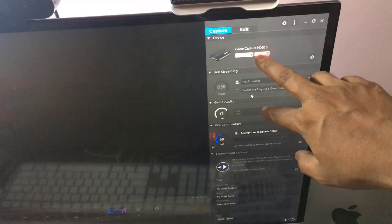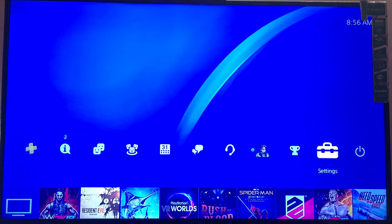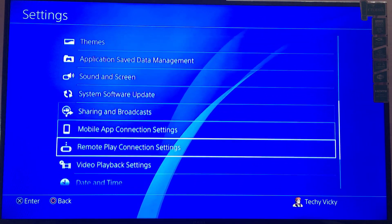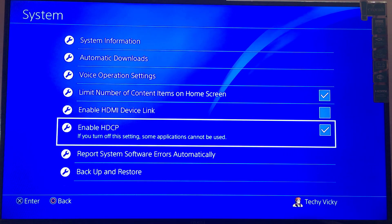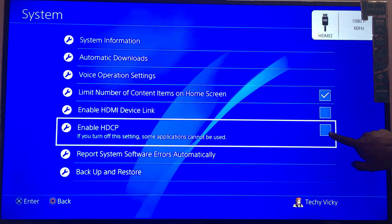So there is some problem with HDCP. So what I'm going to do is check how to resolve this by changing settings. To resolve the no signal issue, just go to settings and search here for System. You need to disable this — you need to uncheck this — to disable HDCP. So I'm disabling this, I'm just turning it off. It should be unchecked now.